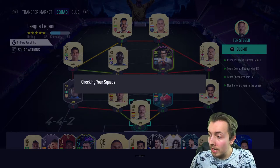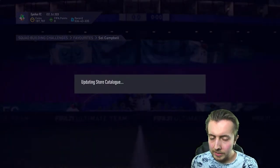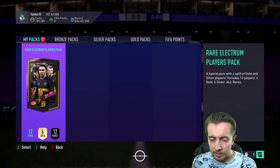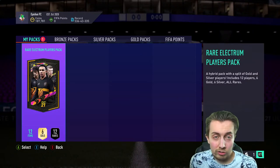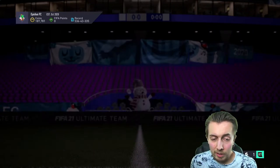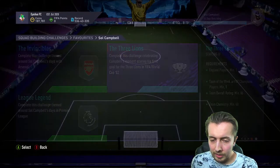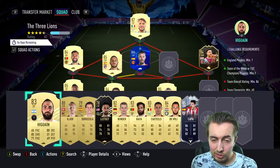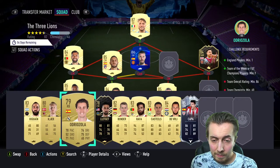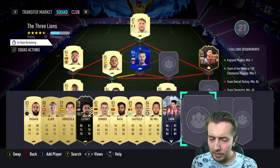We're getting rid of Kanté as well — don't care. The way I look at everything on this account: if I don't use it in my main team or a second team, it's just a number. As long as it's untradeable, they're just numbers. There's no point holding too much affiliation with cards nowadays because you'll just get bogged down with so much stuff you don't want.